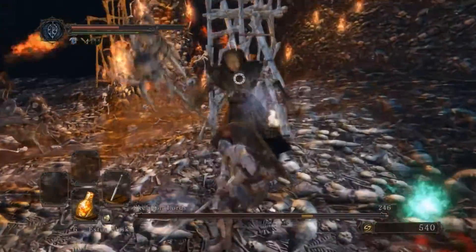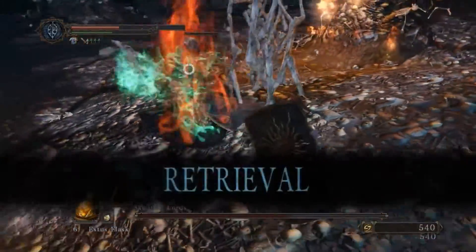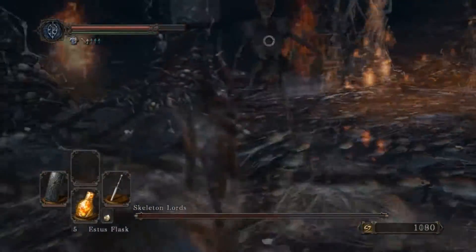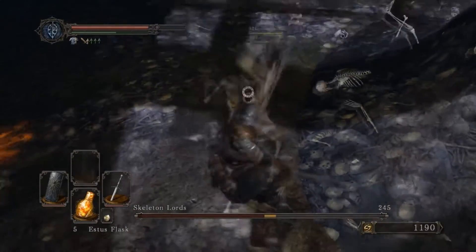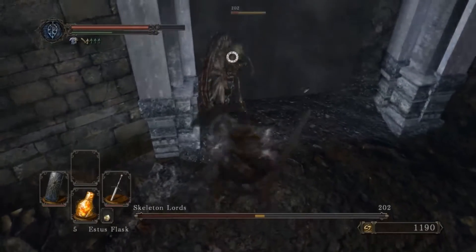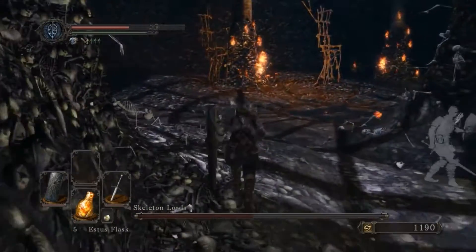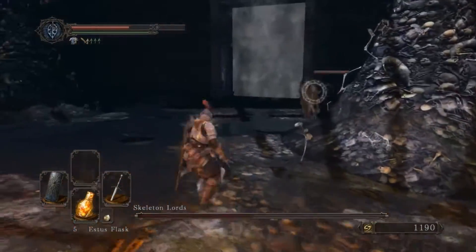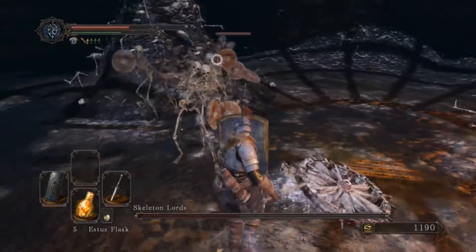The downside to this is that all the Skeletons come up at the same time, and there are a lot of them. However, the only ones that are really going to give you any trouble are the Bonewheel Skeletons. Trying to fight them and dodge the rest of the Skeleton mobs can be quite difficult. If you keep an eye on them carefully and make sure your shield is always facing them, go out of your way to kill the Bonewheel Skeletons first — after that it's pretty much just backing up and swinging your sword. And if you've got a big two-handed weapon, you're going to be able to kill pretty much all of them in one good swing.